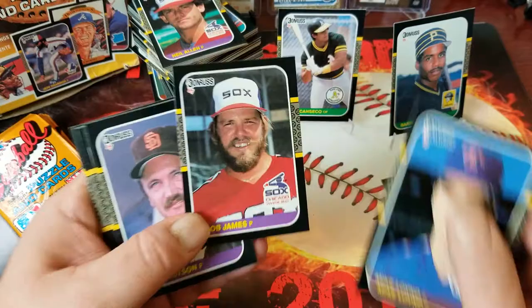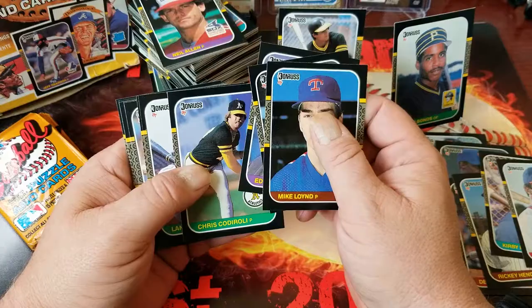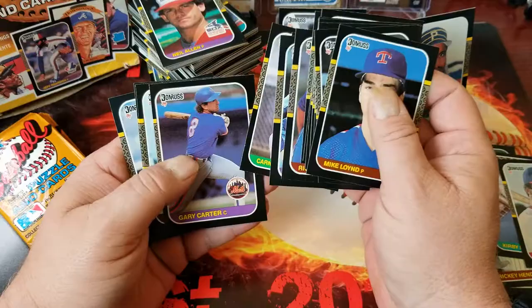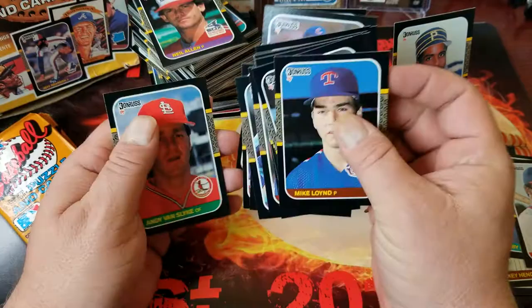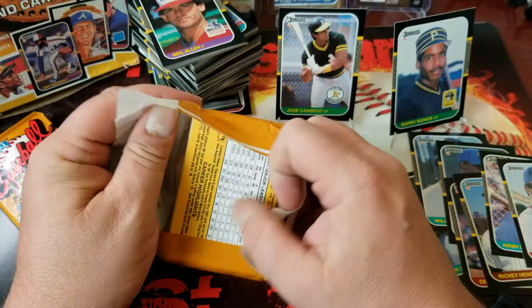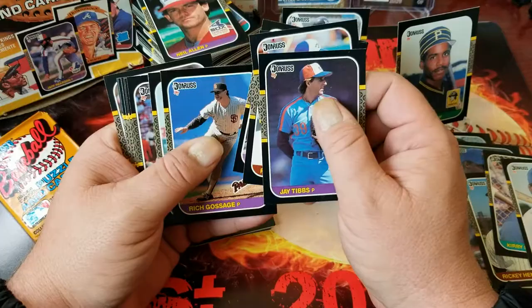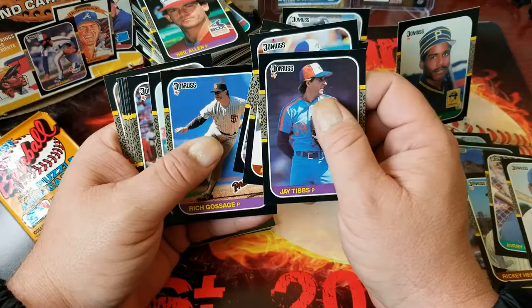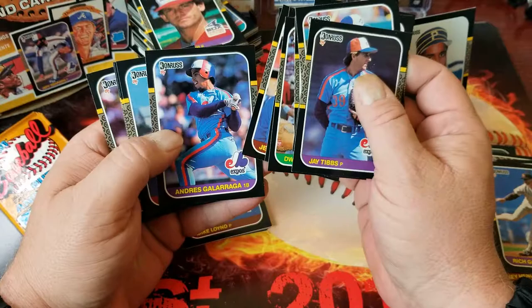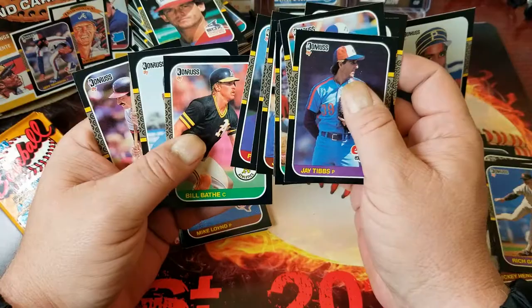Mike Loynd, Bob James — that's a rough looking card right there — Ed Whitson, Chris Codiroli, Lance Parrish, Junior Ortiz, Jamie Moyer, Rick Mahler, Tim Wallach, Lee Smith, Carney Lansford, Gary Carter, Gary Ward, Greg Maddux rookie card — that's a nice rookie card there — and Andy Van Slyke. Jay Tibbs, George Bell, Pete O'Brien, Joel Davis, Goose Gossage, Mickey Tettleton, Dwight Lowry, Bob Walk, Rick Sutcliffe, Jeff Dedmon, Andres Galarraga, Frank DiPino, Bill Bathe, Phil Bradley, and Rob Wilfong.